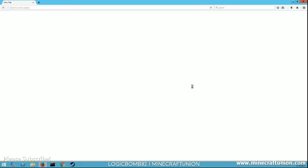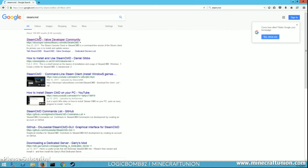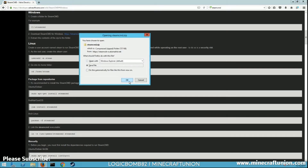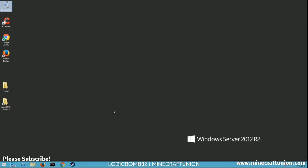Most of you who followed my videos probably already have it, but if you don't, you can just Google SteamCMD. It'll be your first hit. Click on that, then click on Windows, and right up here is the link to actually download it. Save the file, hit OK and download it. Once it's downloaded you're gonna want to extract it. I like to put it directly onto my C drive in its own folder — I usually just call it SteamCMD.